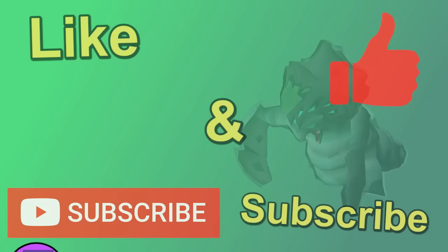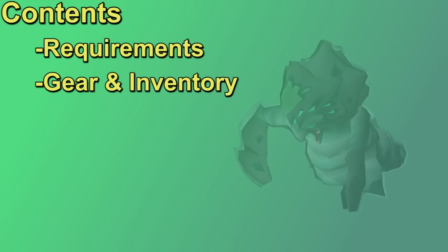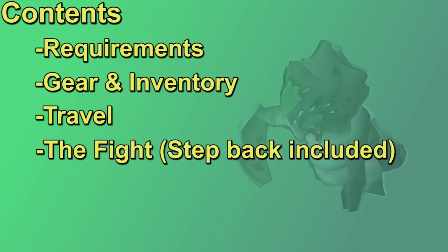In this video, I will be starting with the requirements and recommendations for the Phantom Muspa fight. Then we're going to go over the gear and inventory setup for the boss, ranging from a max gear setup all the way to the bare minimum budget option. Then we'll talk about how to travel to the Phantom Muspa, and finally the fight itself. I'll discuss the mechanics, including the step-back mechanic for the melee phase. Once we cover everything, we'll talk about the potential loot from this grind.